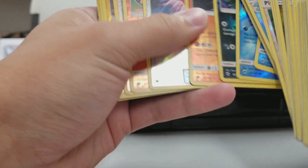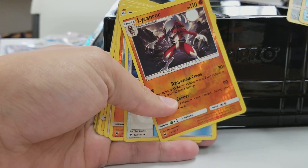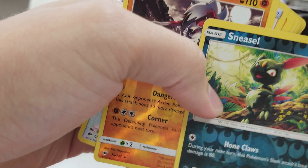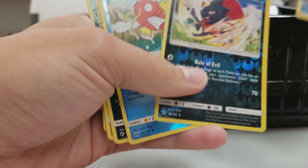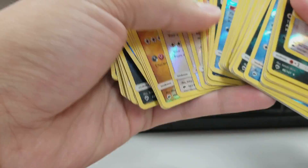So these are my reverses from 2 plus boxes so far. You can see here we've got a Rotom Dex, then a Lycanroc, then a Sneezer with a little black mark on the top of the card there, and then a Magikarp, and then a Weavile.